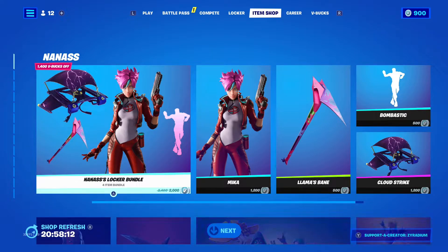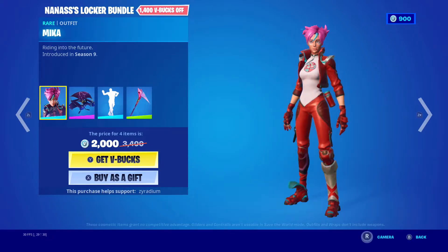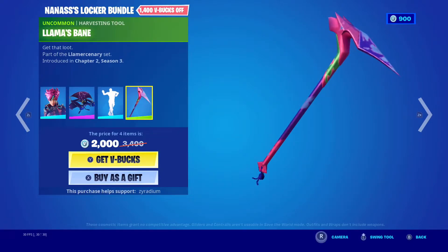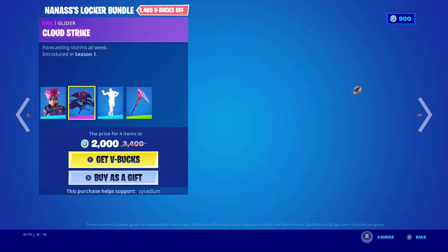We got the Nana's Locker Bundle right here. We have Mika with the Cloud Strike, Bombastic, and Llama's Bane. Yeah, this is like someone's locker bundle right here.